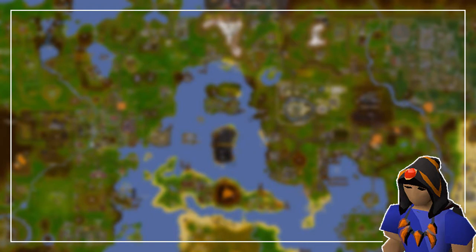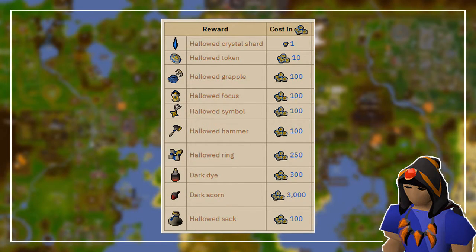Let's talk about the items in the shop. The Hallowed Shard is a one-click teleport to the entrance of the Hallowed Sepulchre. The Hallowed Token will give you an extra minute inside the activity when you click on it — I don't recommend using this until you are getting to the final floor consistently. The Hallowed Grapple has a 100% success rate when grappling across obstacles to reach the chests. The Hallowed Focus has a 100% success rate when activating the magic portals. The Hallowed Symbol means you only need one vampire dust to cross the holy barriers. The Hallowed Hammer will never break any nails when making bridges with planks. And finally, the Hallowed Ring prevents you from taking damage if you fail any obstacles and teleports you quicker to the last checkpoint. You can buy all of these by earning Hallowed Marks found inside the coffins.